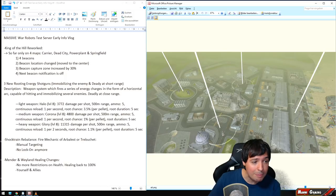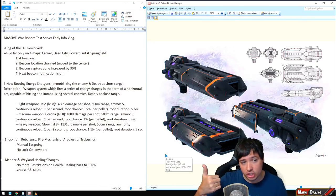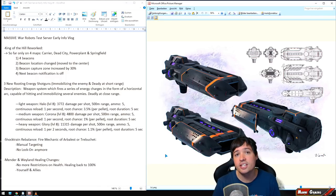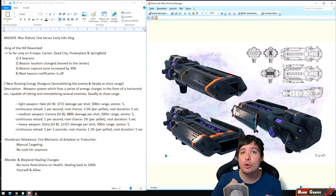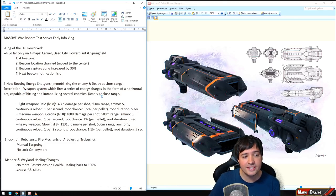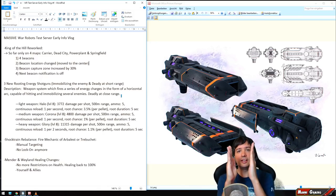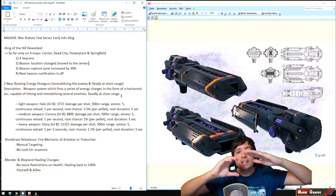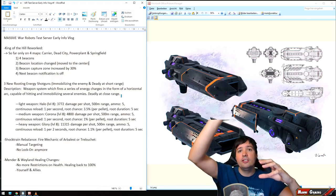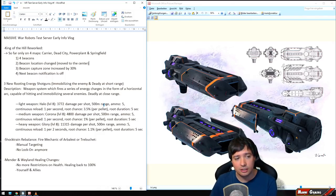The next thing is three new weapons — and we're talking about energy shotguns. These weapons bypass energy shields and immobilize the enemy because they are new rooting weapons, same as Shredder and Pulsar. The shotgun roots when it hits you — every pellet has a chance to cause rooting. It's very deadly at short range. The weapon fires a series of energy shard charges in a horizontal arc, so you can hit a lot of enemies in front of you without wasting pellets to the sky or ground.